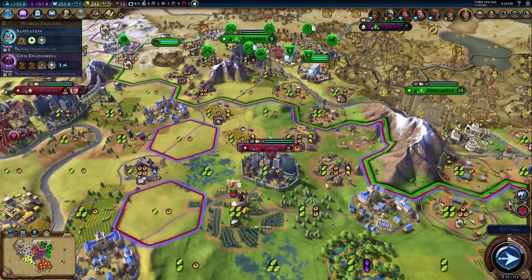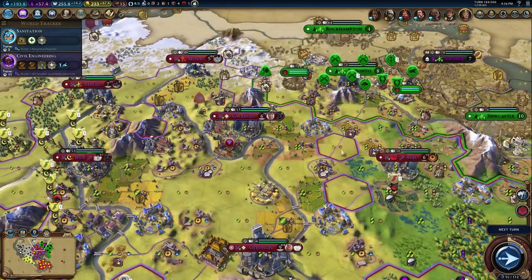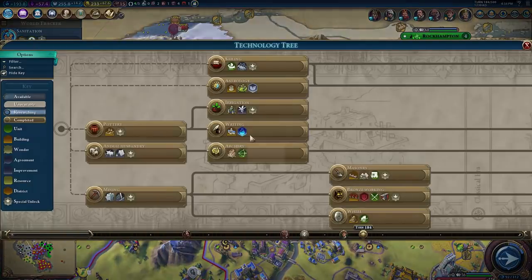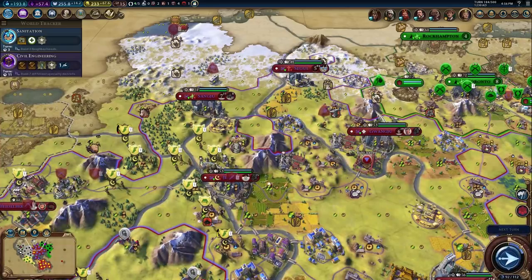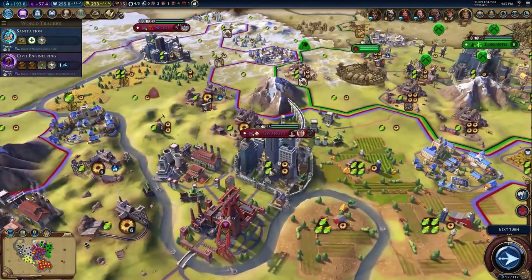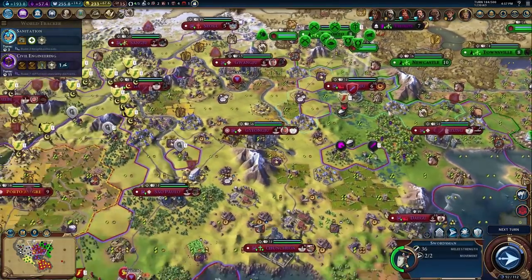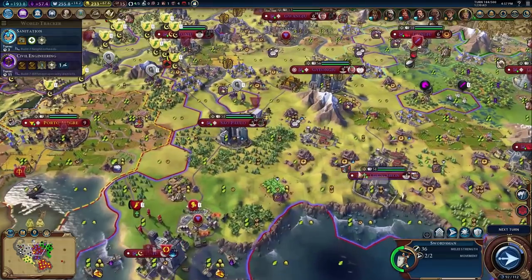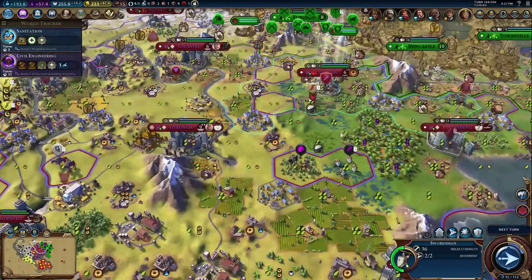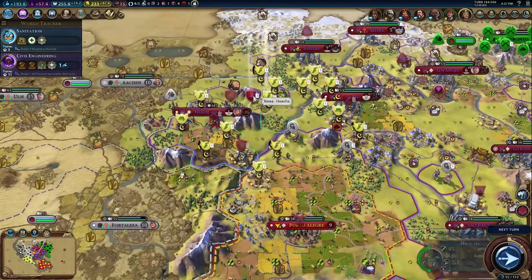So where do those numbers come from? You'd probably assume it's based on your tech level, what level walls you have, or what era you're in — but no, it has nothing to do with that. What it's actually based on is what units you have. Let's start with the ranged attack value for your walls because this is the easiest one to figure out. Your wall ranged attack strength is always going to equal whatever the strongest ranged unit is that you've built.